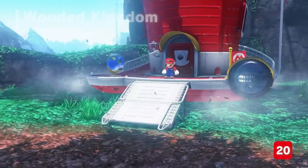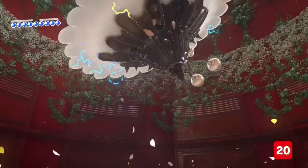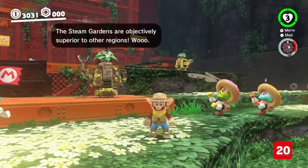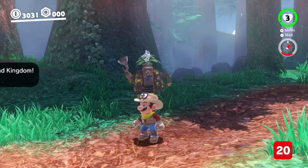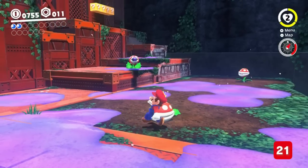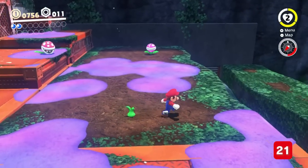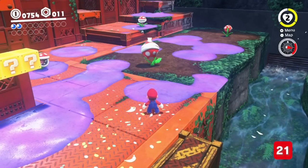When Mario first lands in the Wooden Kingdom, the Steam Gardeners are all in a tizzy. But once you've beaten Torkdrift, they become happy — flowers bloom on their heads, they dance, and they shoot water up into the air to create a mini rainbow. I also love the small design decision that Piranha Plants will simply swallow Cappy if you try to capture them; you have to give them something to chew on first.